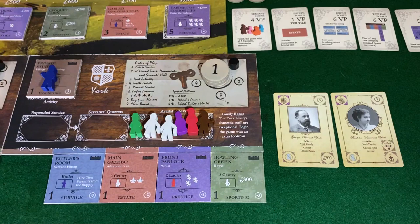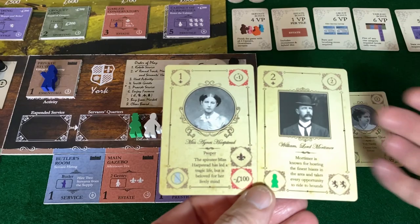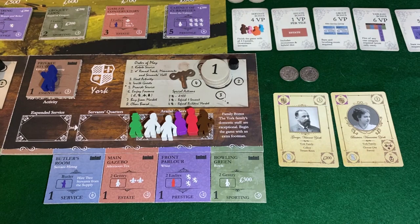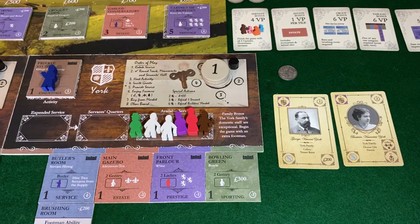Pretty simple turn here — we get 200 pounds and look at two, keep one on guests. We're going with the male guest over the female one. He's an old card, goes into the active hand; she goes to the bottom of the deck. We acquire the brushing room, pay the 100 pounds, and break down off camera.